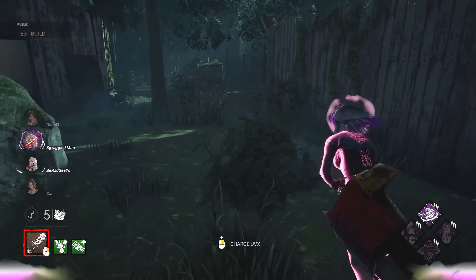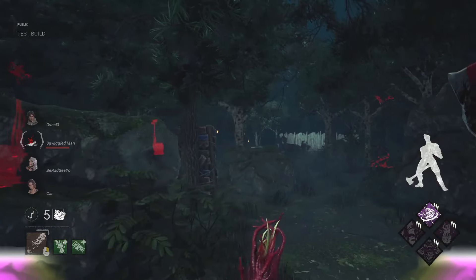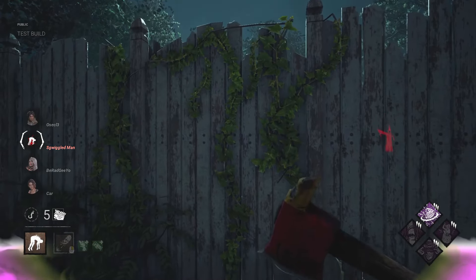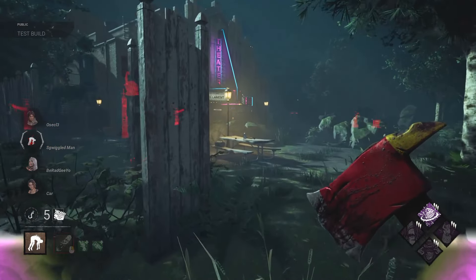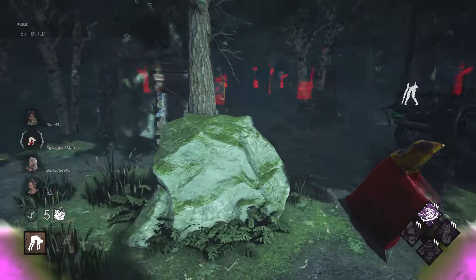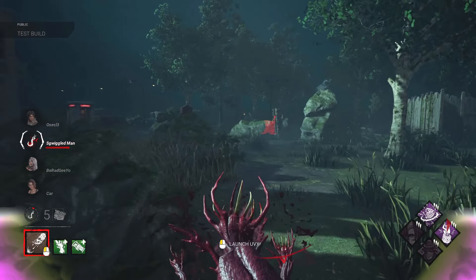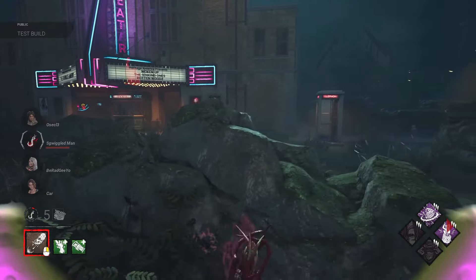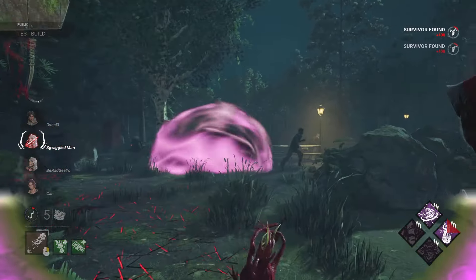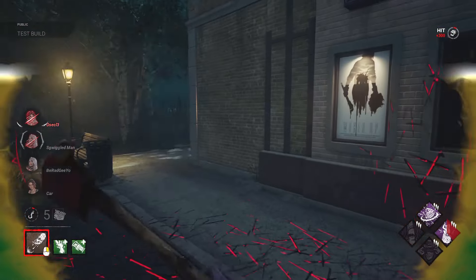I'm gonna look at her — I wonder if she thought we were going over there. So close. Let's go ahead and pick her up right now. We know that they're working on that gen, so Surge gave us some value right there. Let's see if we can find people on the map. Is anyone over there? No progress — they might be upstairs. Sky, you gotta look behind you, brother!